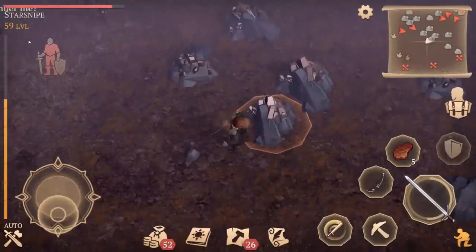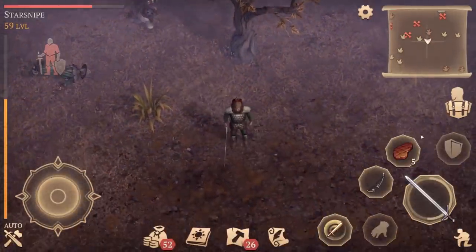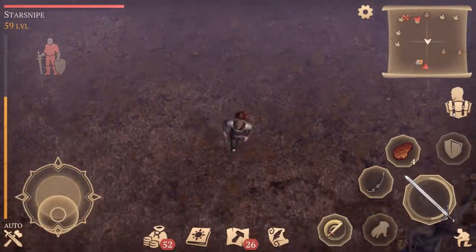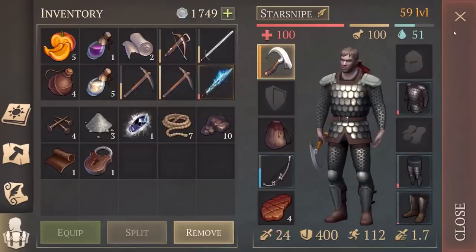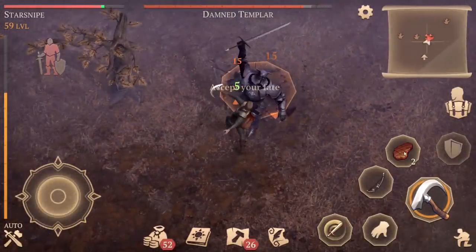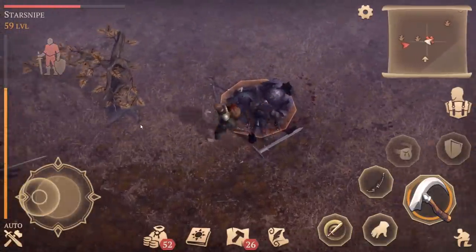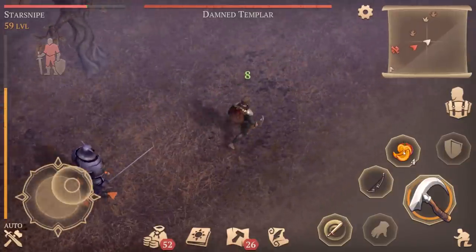Looks like a ranged guy and then - oy vey, that is the witch! We're going to try to draw this hunter away from the witch so we can go one-v-one him more properly. There we go - oh no, that's a templar! We just ran into a dark knight too. I also brought the night guest sickle; this thing is very powerful - it has a chance at insta-killing anyone we get into combat with. There we go, although sometimes it takes a few swings.